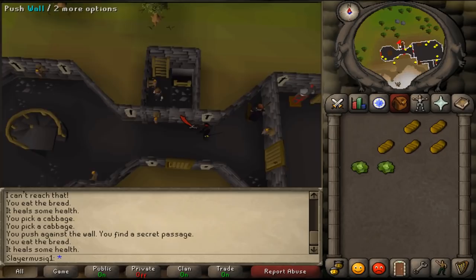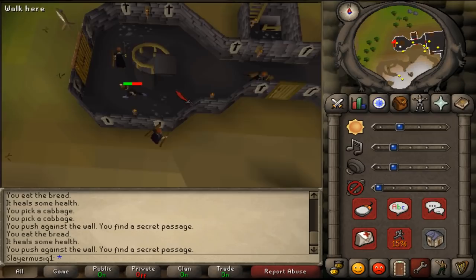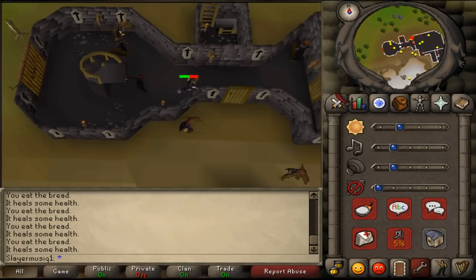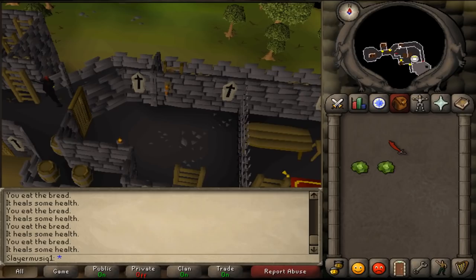Open the door — but this is a tricky part because the Black Knight is aggressive. What I did: lure the Black Knight to his furthest range, then when he's there, climb down the ladder, run towards the door, click continue, and quickly select 'I'm going in', which is the bottom option. When you've made it inside the big area, quickly run to the northern wall and climb up that ladder. Then follow this path.